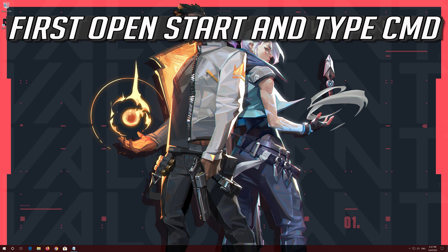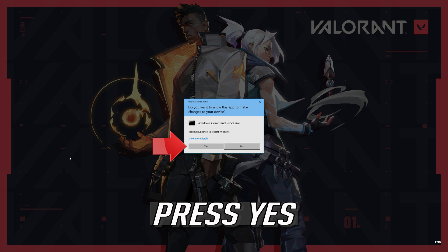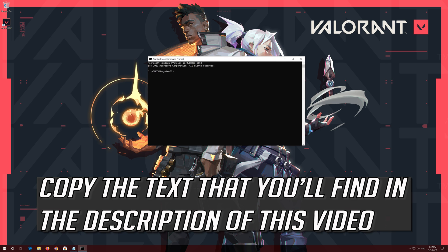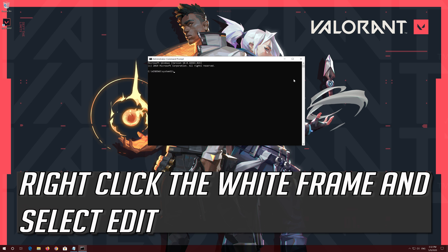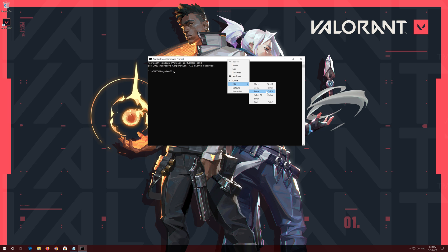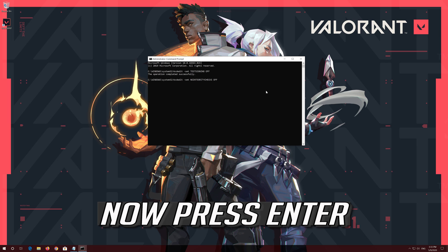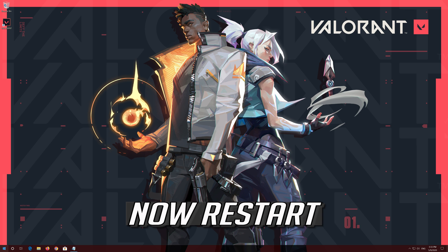If that didn't work, open Start and type CMD. Right click Command Prompt and select Run as Administrator. Press Yes. Copy the text that you'll find in the description of this video. Right click the white frame, select Edit, then select Paste. Now press Enter. Type Exit and then press Enter. Now restart.